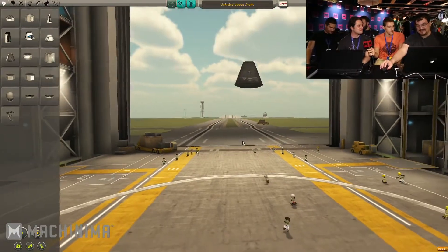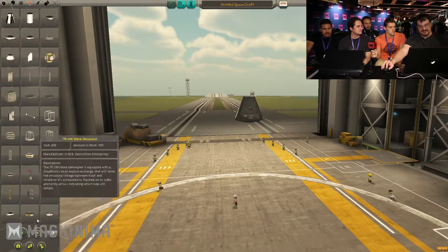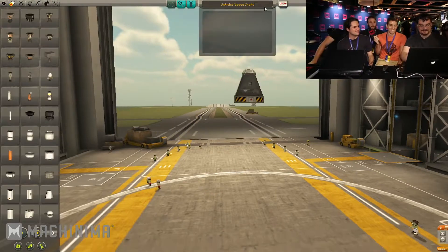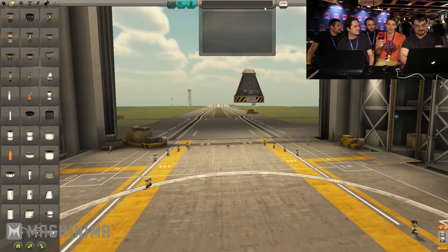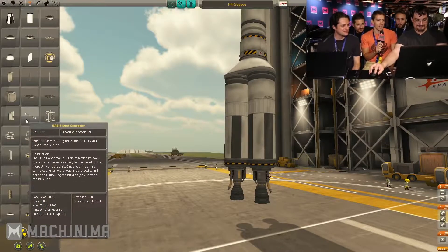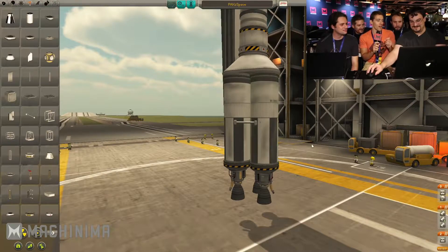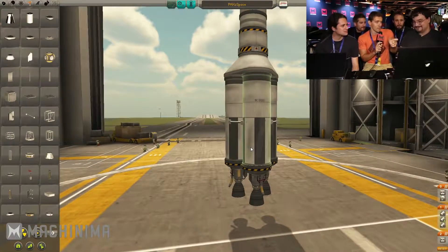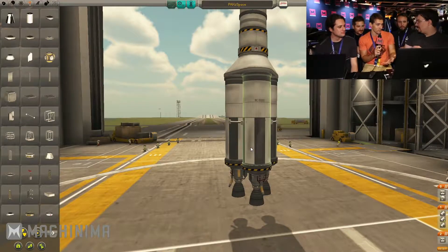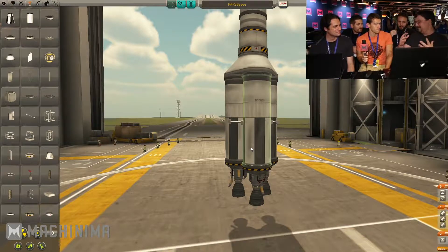I'm gonna go ahead and start off with a basic single man pod — it's one of the easiest ones to get into orbit. We're gonna put in some nice essentials here. They put a tricoupler on it, and now there's three engines. That's a strut — a stabilizing strut. It makes sure it doesn't shimmy and explode. We affectionately call it space tape, because you're basically duct taping all the stuff that would normally wobble off together.